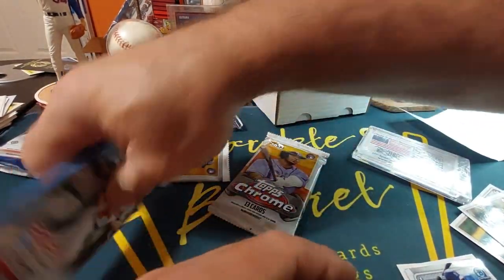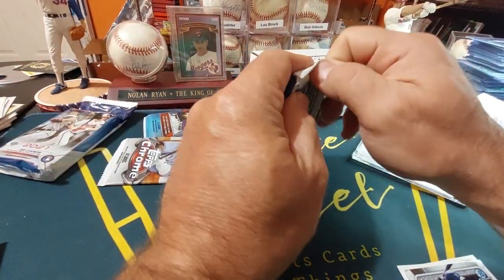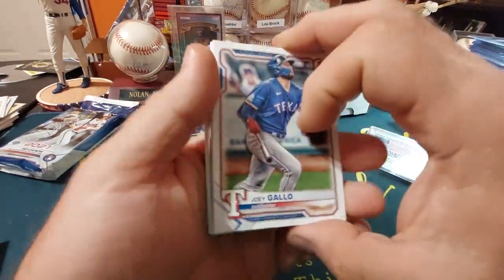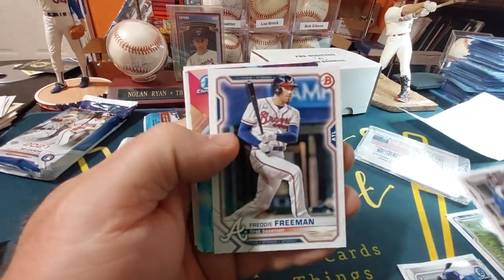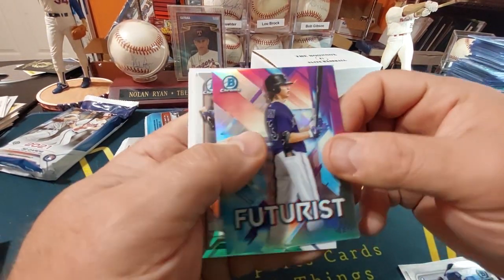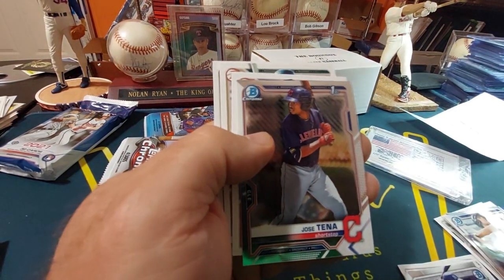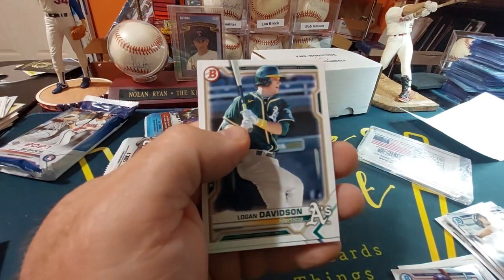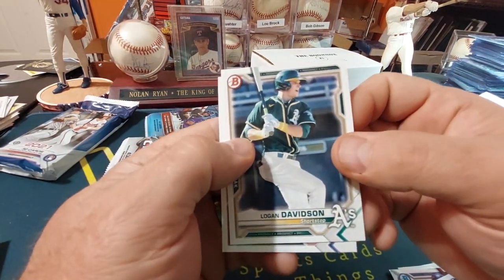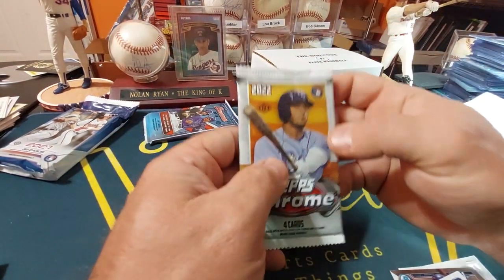Okay, through to 2021 Bowman, keep those rookies out. Joey Gallo, Fad Jr., Louise Roberts, Freddie Freeman. Zach Veen Futurist — nice little card, not numbered or anything. Riley Green. Jose Tenna first Bowman — set him to the side. Mick Abel, that's his first. Logan Davison and Tristan Cassay. Not too much in that.